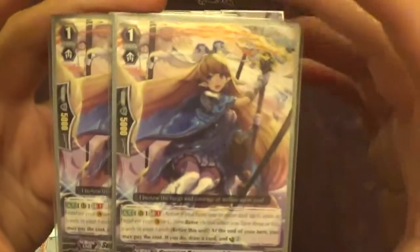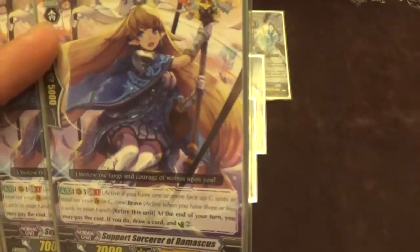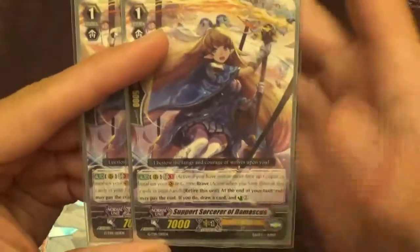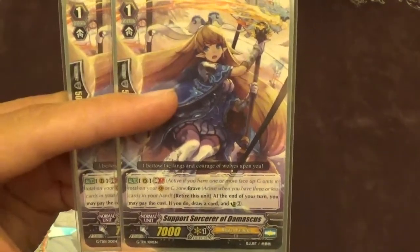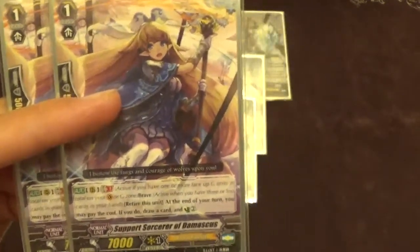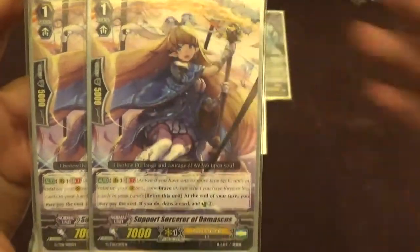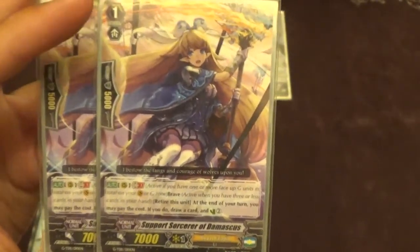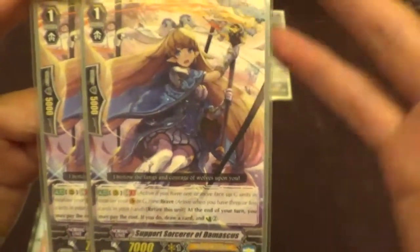The next grade one spot — we're playing two of the Support Sorcerer of Damascus. I really love this card; I see a lot of people cutting it and I think it's really, really good. GB1 brave: at the end of your turn you can retire it, draw a card, and counter charge two. Counter charge two is huge in this deck. It helps out so much with general resource management, replenishing your hand after the big brave turns, and comboing out with the Electos which we do main deck now. You really only need to see one per game. Most of the time you go off on your first stride, use like two or three counterblasts if they give them to you, counter charge the majority of it — then your opponent's like, well I might as well just give him damage now. And then you can just blow it all on the next turn, and it's really fine.